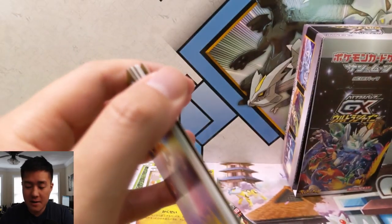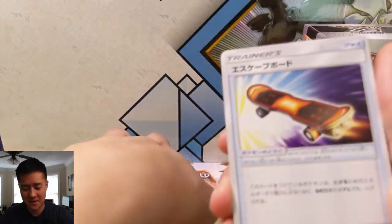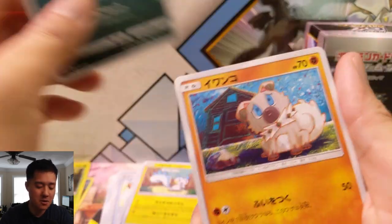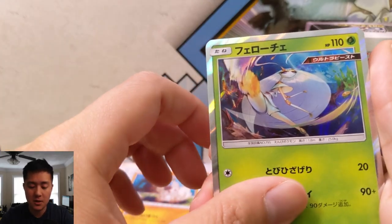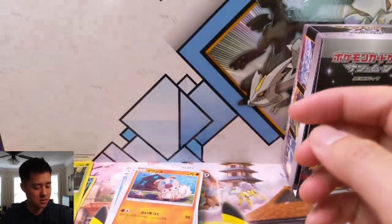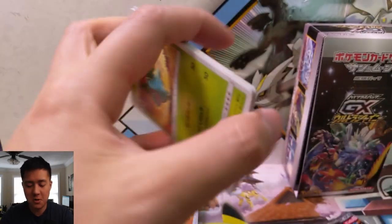Alright, four packs left. I'm starting to get nervous — that's the thing about that pack trick: sometimes you're left wondering where's the SSR. Pack seven: Frost Rotom, Pachirisu, Rockruff, Faramosa, Manaphy, Buzzwole — Buzz was always a good pull — and then another Pachirisu. Three packs left. That trick worked almost too well.